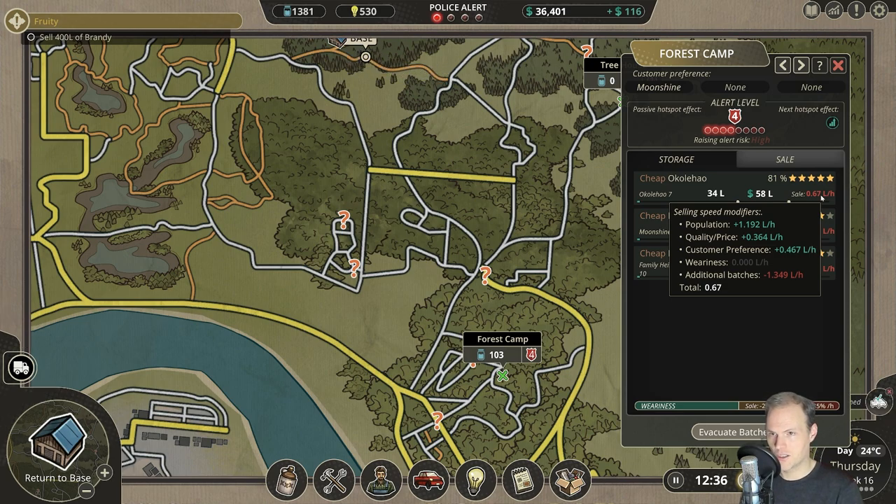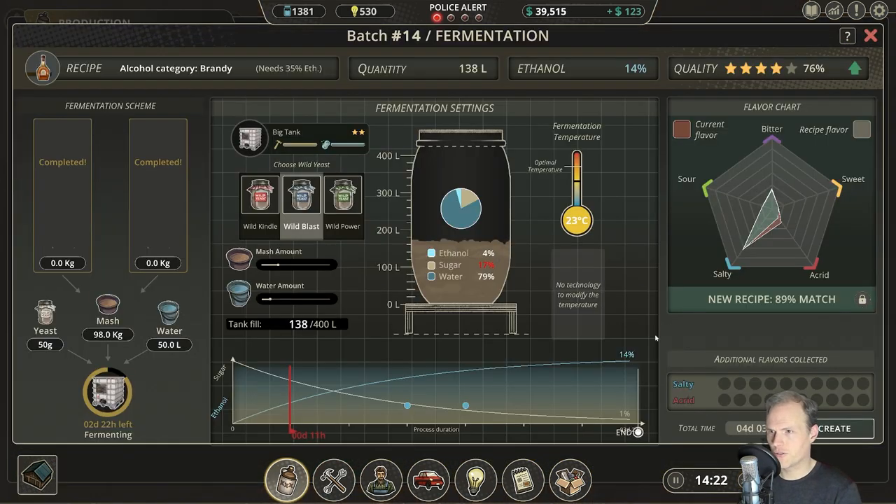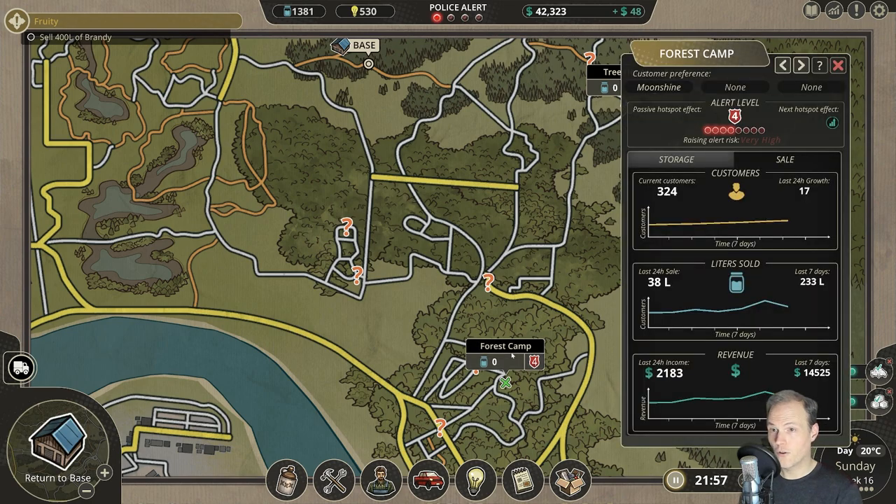The quality/price is also giving us a fair amount of bonus. Let's have a look at one of the bubbly tanks — you can see where we are at and how it's bubbling. Here you can see the sugar content and ethanol content. The forest camp has sold out already. And that without increasing an alert level! So if you are making stuff like this and we set the pricing at the best selling, that just goes through the roof.